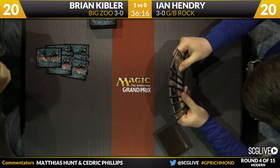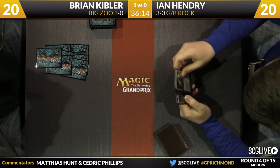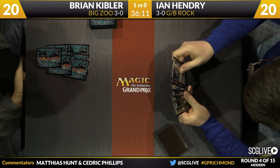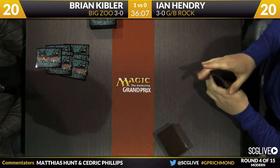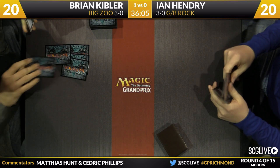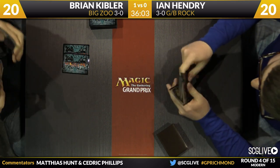This seems like something he would pretty much want to keep — it's removal spells, card draw, and a Scavenging Ooze, which is more or less the recipe for his deck. The question is how much better can his hand get? I'm inclined to believe not much better. The only thing that would make it better is a Phyrexian Obliterator instead of one of those lands. Even if Dark Confidant doesn't live, you can eat it with Scavenging Ooze — there's value to be had there.